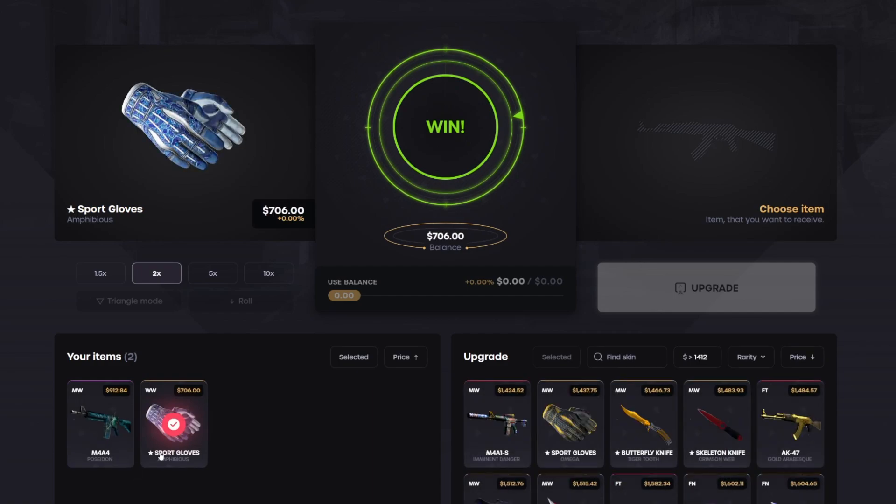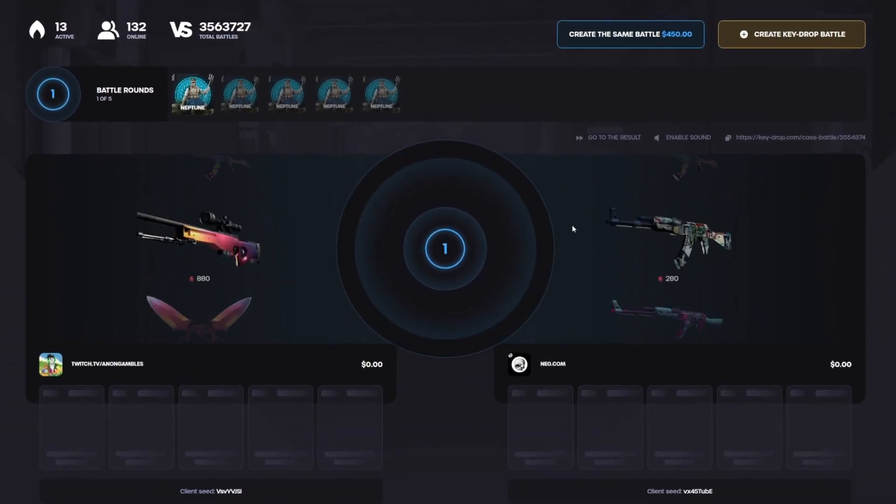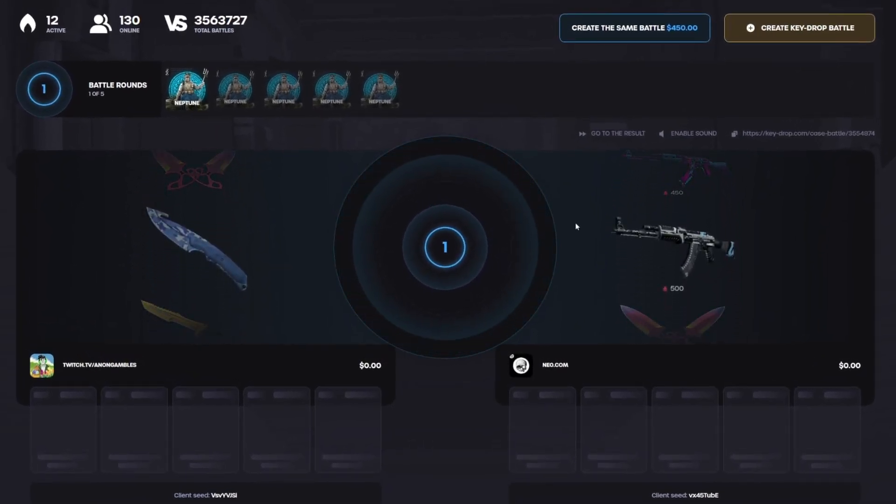Now we're pretty good, that's our starting balance right there. Not bad at all, we're up 900 profit. Apparently this battle has neo.com in it — five Neptune cases, 450 — great start. We're about 50 ahead.